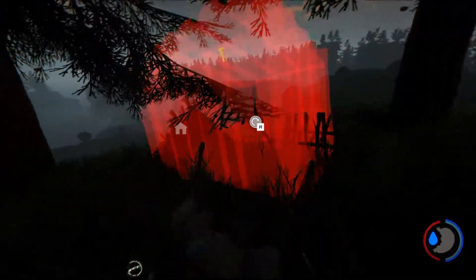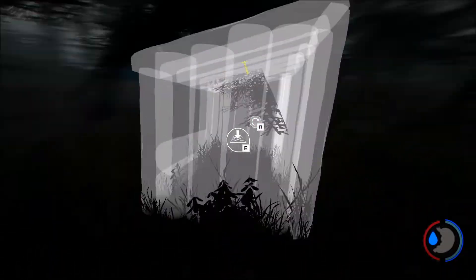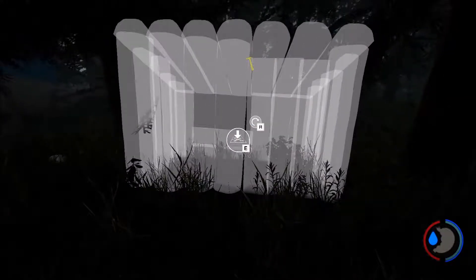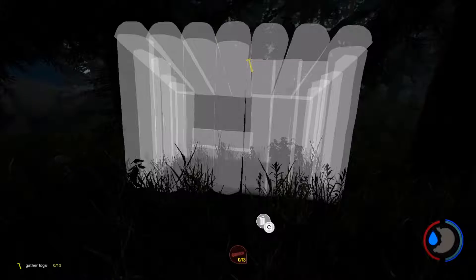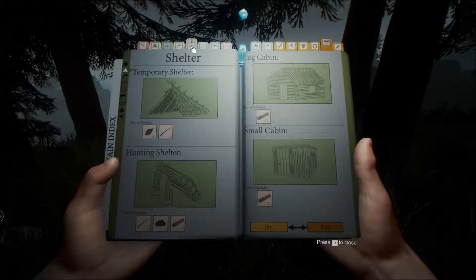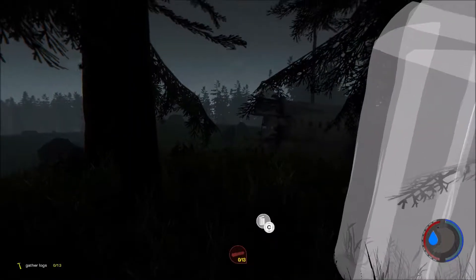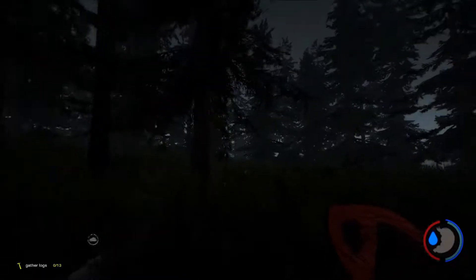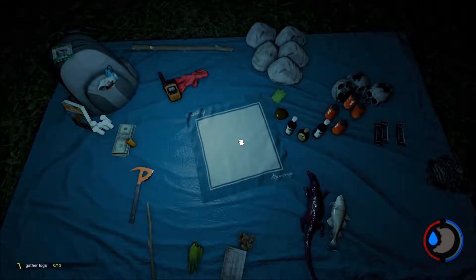Because the shelter we have right now is kind of useless if we're getting attacked by cannibals — you can't really lock yourself in it. So what do we need? A small cabin. Let's build that. The nights are terrifying in this game — you cannot see anything, it's kind of creepy, especially when you stumble across a cannibal.